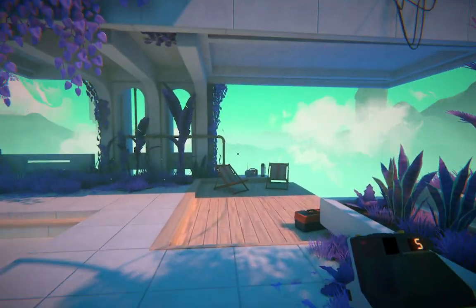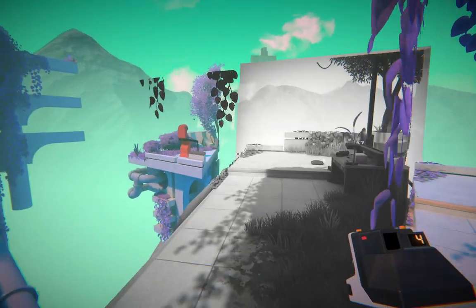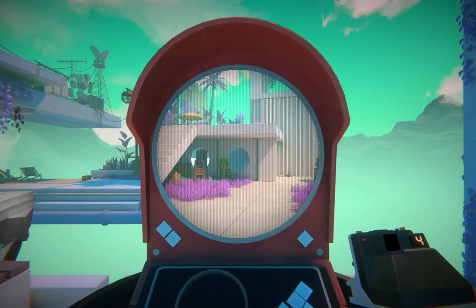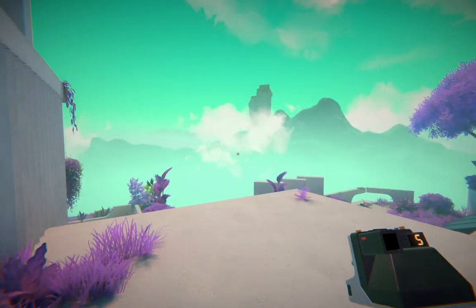Okay, new level. So here it looks like the teleport to the next level is over here. So I can just go here. Maybe we could have taken that wall and rotated it as well. There was definitely some lore available in the previous level, though.